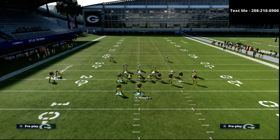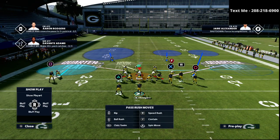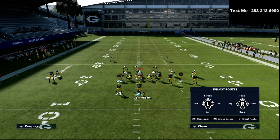They'll play a mabel coverage of that zone to one side, and on the solo receiver side they might turn that into a Tampa 2 style of defense. It's a very common style of defense. Here's how you set this play up: we're going to smart route the square receiver.